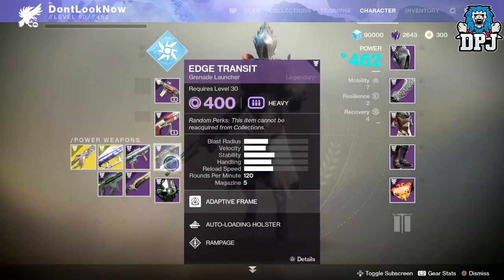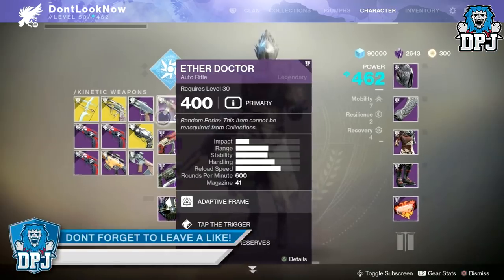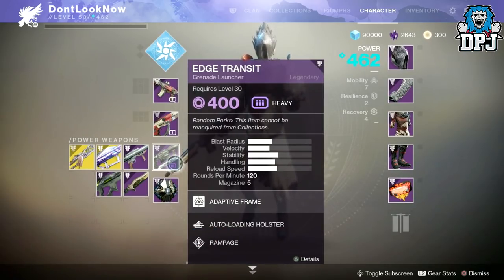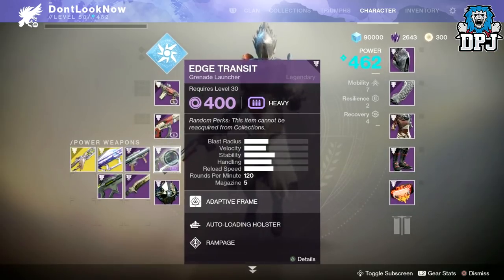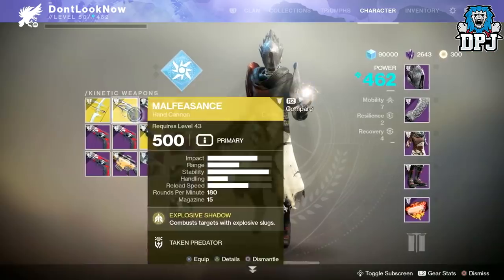You could use an energy weapon as your primary as well as an energy weapon as your secondary. Power weapons stay in the power weapon slot. The ammo system has also changed — if you are using two energy weapons, say two shotguns, special green ammo boxes will provide ammo for both. Shotguns, snipers, grenade launchers, and fusion rifles are all classed as energy weapons and only use green ammo packs. Energy weapons equipped as your primary do not offer elemental burn damage. Weapons are locked to their slots — you cannot equip a Better Devils as your energy weapon.